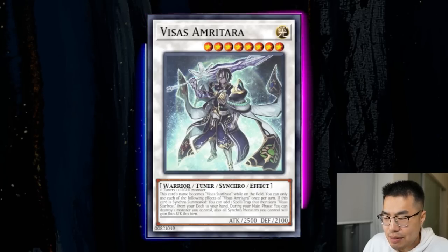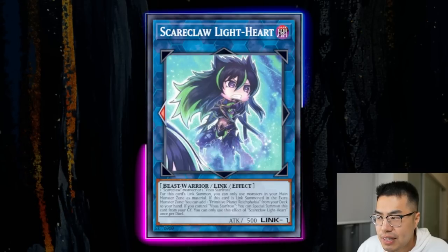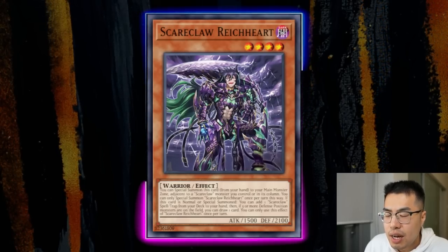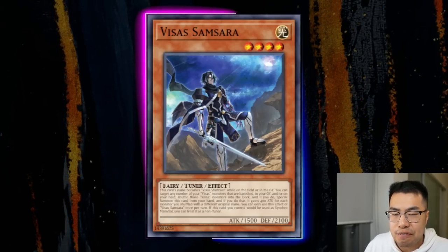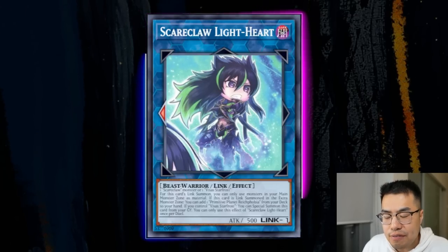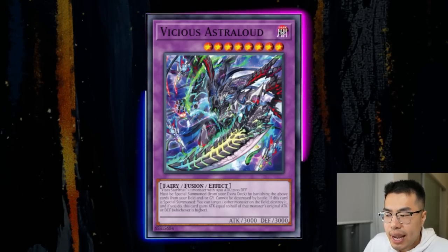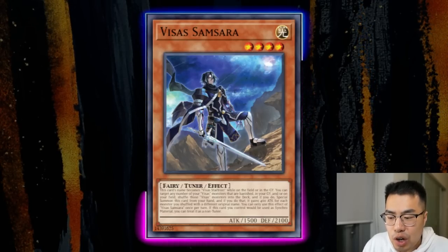The Synchro monster is actually a tuner as well, so two tuners can make Visa's Amritara, since it only needs one or more tuners plus a Light monster — not a non-tuner — which is kind of crazy. From there, they add any card mentioning Visa's Starfrost, link off into Scareclaw Lightheart, and start going full combo. There's also a new card called Visa's Samsara, treated as Visa's Starfrost on the field or in the graveyard, giving them multiple ways to always access Vicious Astraloud.